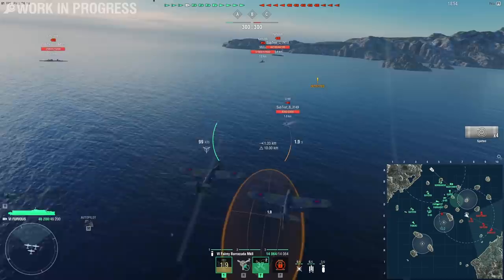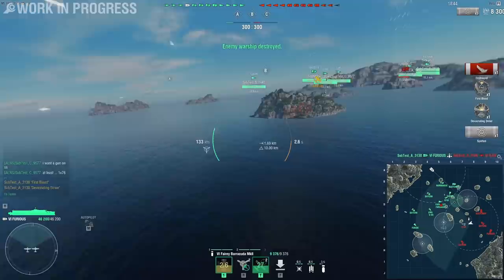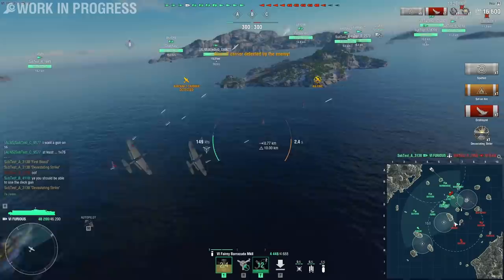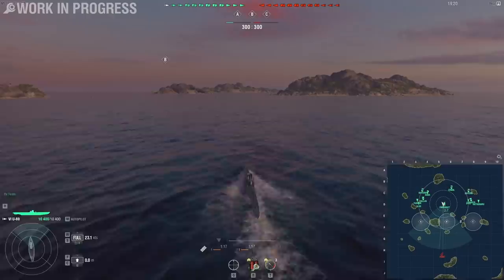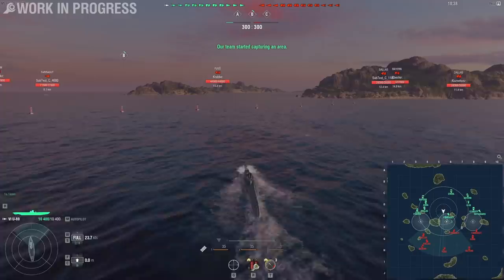There is a submarine. Hello, B3 something something something. Hello and welcome today. We're in the tier 6 German U-boat, the U-69, and the 12-year-old in my head is very happy with the boats that Wargaming picked for this test — the American Cashelot, and the U-69.